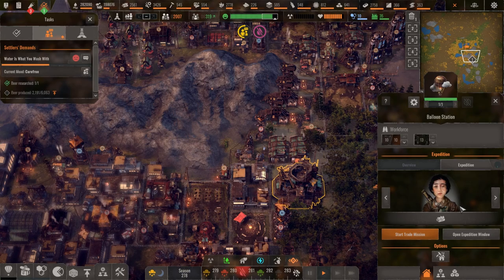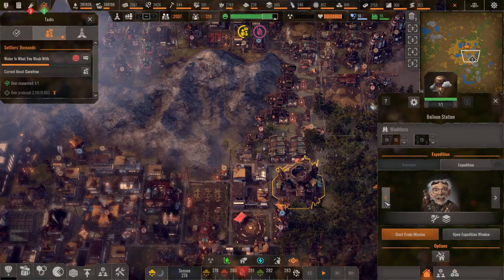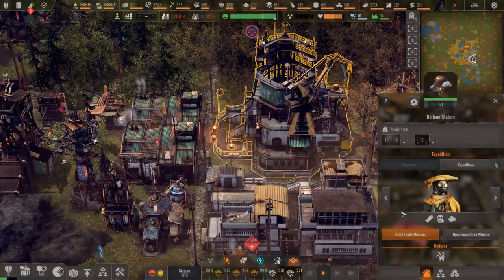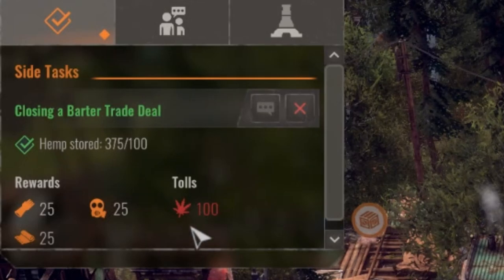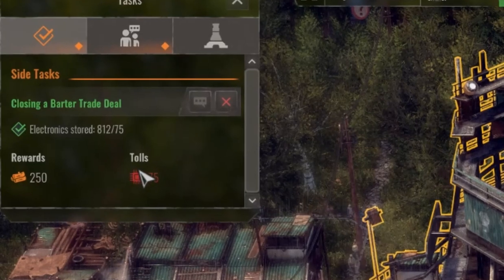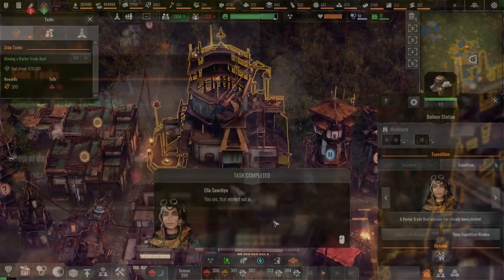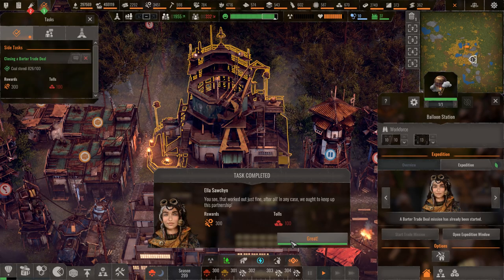On the topic of trade, all the characters you meet and help out on your expeditions will stay in touch and you will have new trading opportunities with them using the balloon station. Trading with one does reset the cooldown for all, but they have lots of different trade offers which change, so you might get new knowledge points, different resources, or even some of the more advanced stuff.